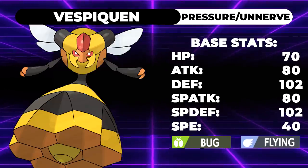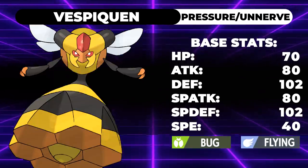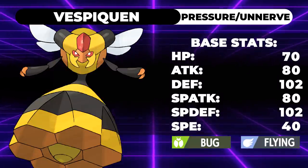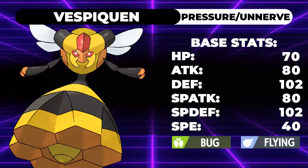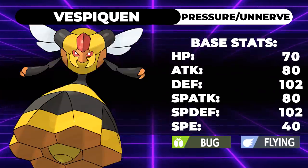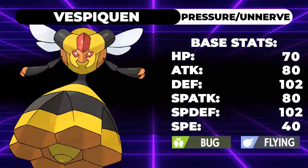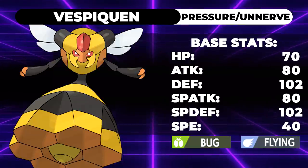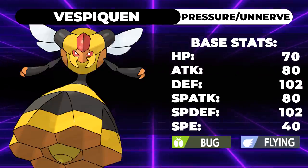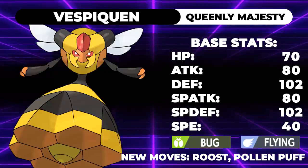Next up is Vespiquen. I think Vespiquen really got the short end of the stick in Generation 8. It used to have three exclusive moves in Heal Order, Attack Order, and Defend Order — they weren't the best moves, just clones of other moves, but they were very vital to Vespiquen's bulky playstyle. While Bug/Flying isn't the best defensive typing, getting rid of Heal Order and Roost on this thing made it so it can't wall anything — it just sits there and gets KO'd in a turn or two. It has 70 HP, 80 Attack, 102 Defense, 80 Special Attack, 102 Special Defense, and 40 Speed.